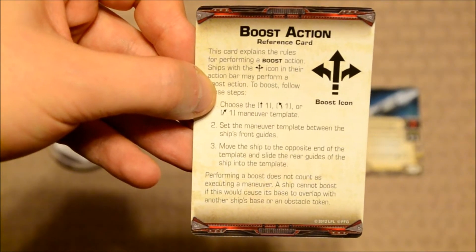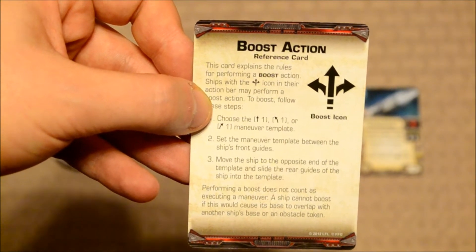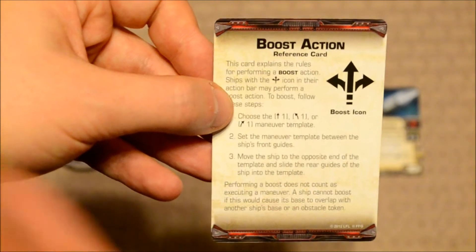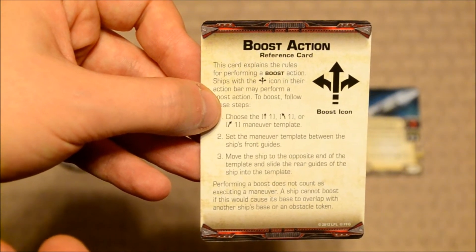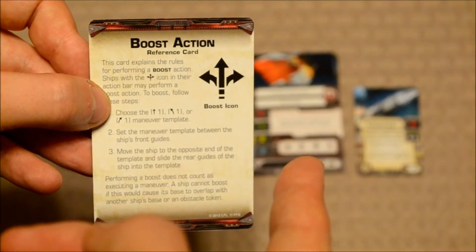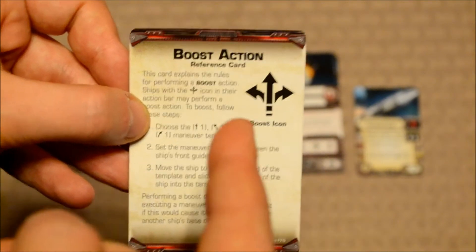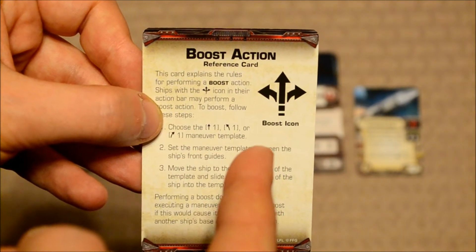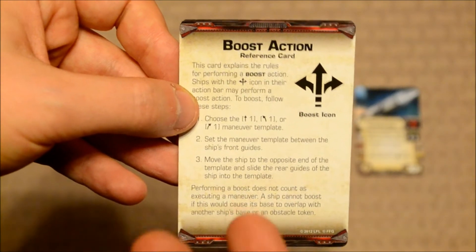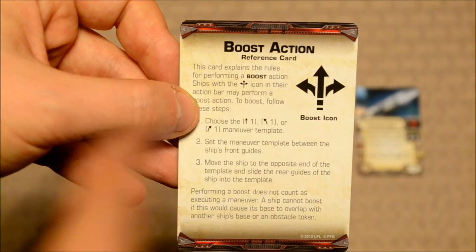We're looking at the boost action reference card, something I've already covered in the TIE interceptor video. When ships are done maneuvering, they are allowed to take an action, assuming they don't have a stress token. The boost action is one of the actions on the A-Wing's action bar. Instead of playing an evade or a focus, they can play this boost action, which allows them to make an extra move on top of the maneuver they just did — nudging their ship forward one, to the slight left one, or to the slight right one.